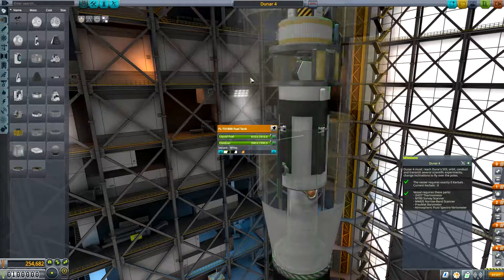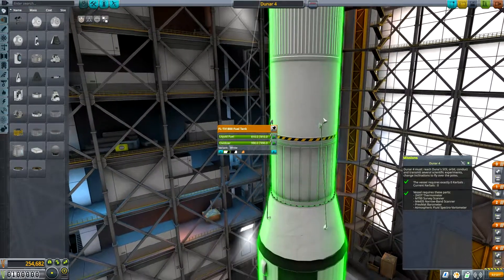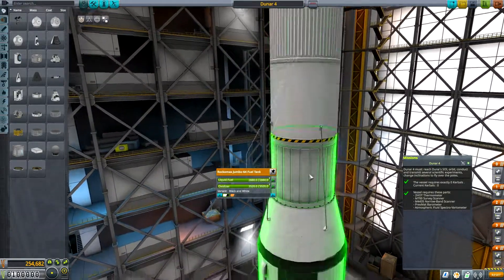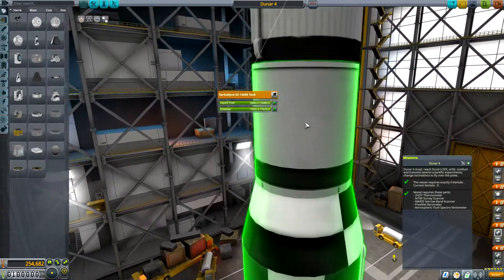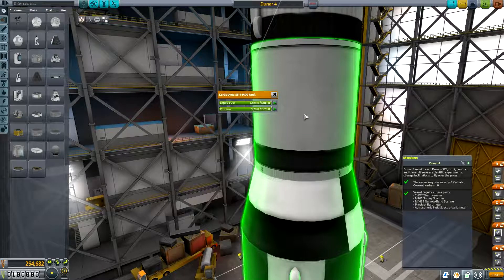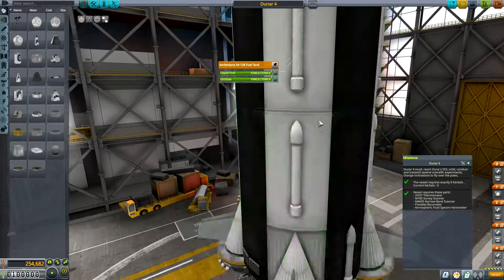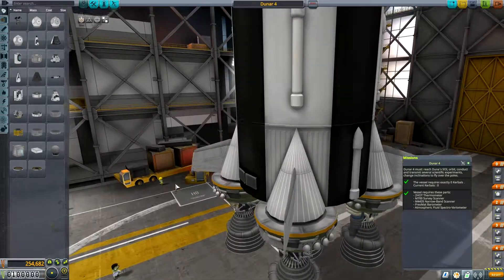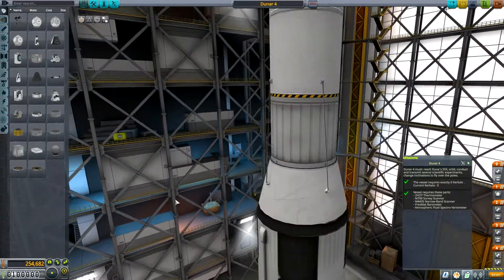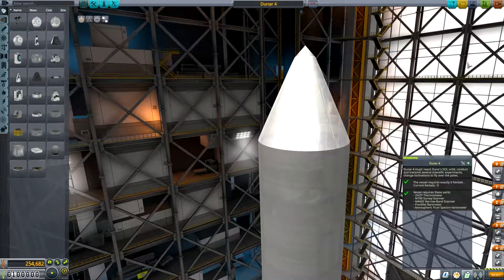Here is our nuclear engine on a FL-TX-1800 fuel tank, and that is about the center of mass for this section — so four four-directional RCS thrusters. That's powered by the drive section and the Skipper engine, which is powered by this Curbodyne S-3 1440, powered by a Rhino engine, and two S-4-128 fuel tanks, and five Mastodon liquid fuel engines. This thing is a beast and monstrosity, but it is one that I know works.